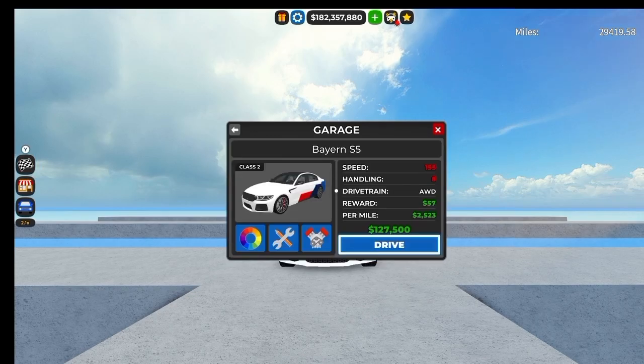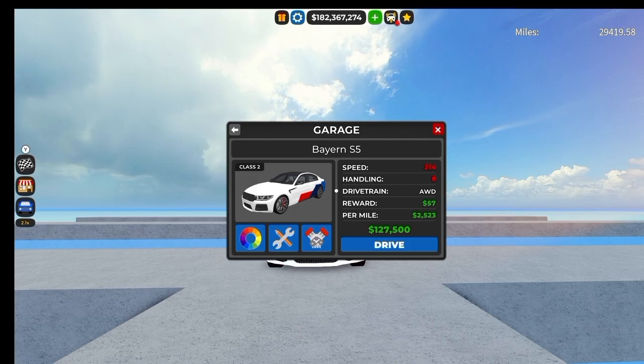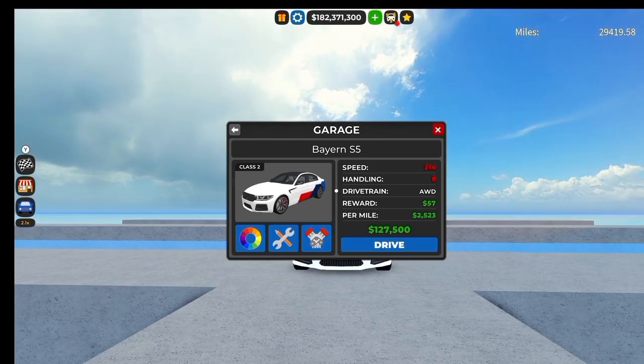Here are the stats. Stock top speed is 155, handling is all-wheel drive, and turning is all-wheel drive. The reward is money. Fully upgraded top speed is 212, and the rest of the stats stay the same. Here are the lap times for stock and fully upgraded.